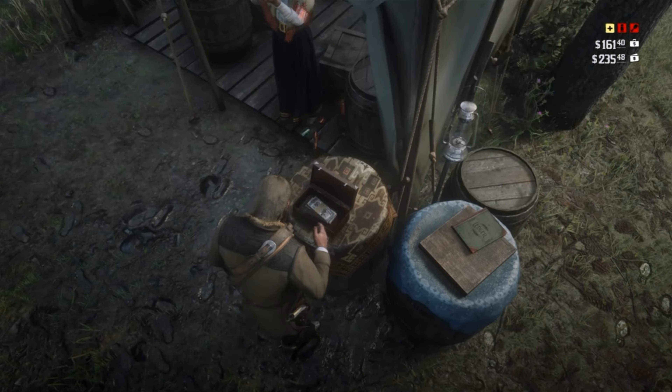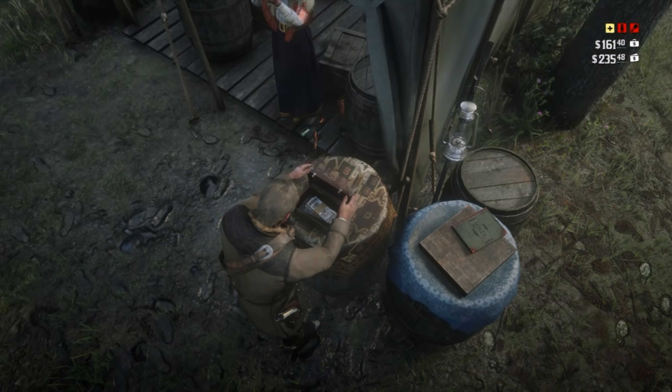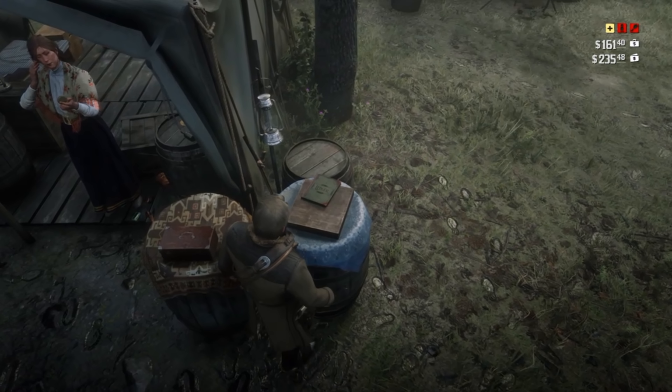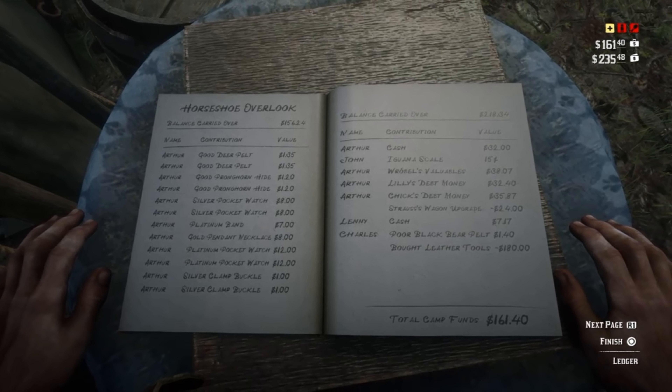So let's go over the Ledger. The Ledger is not there as soon as you make camp — you must unlock it by doing a mission for Strauss involving collecting payment. Once you've done this mission and handed in the payments, the Ledger shows the income of the camp via you and the rest of the Van der Linde gang paying a cut of their earnings — but mostly you. It will be almost entirely you.